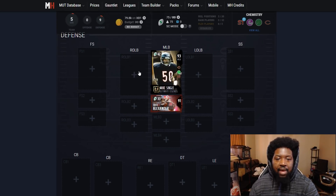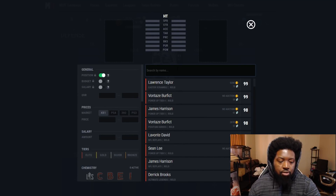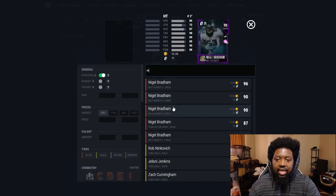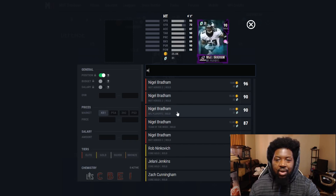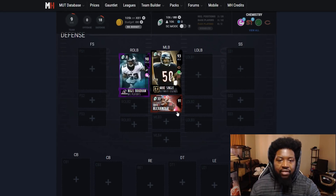At right outside linebacker, we're picking up Nigel Bradham of the Philadelphia Eagles — 90 overall. I was trying to figure out a way to get the 96 into the lineup because that card was fun when I used him. Great height at 6'2", 88 speed, great block shed, and was great in run support. The only thing this guy is missing is an ability — I wish he had power upset. So we're going with the 90 overall Bradham at 86 speed, only sacrificing two speed and zone coverage, but still solid in run support once he's maxed out to tier five.